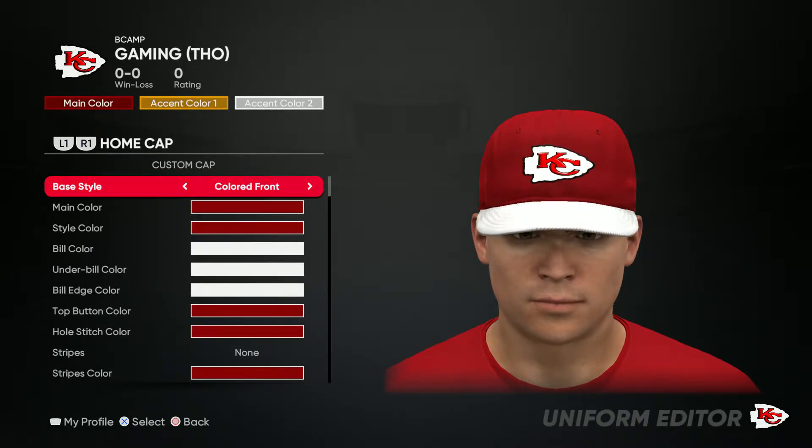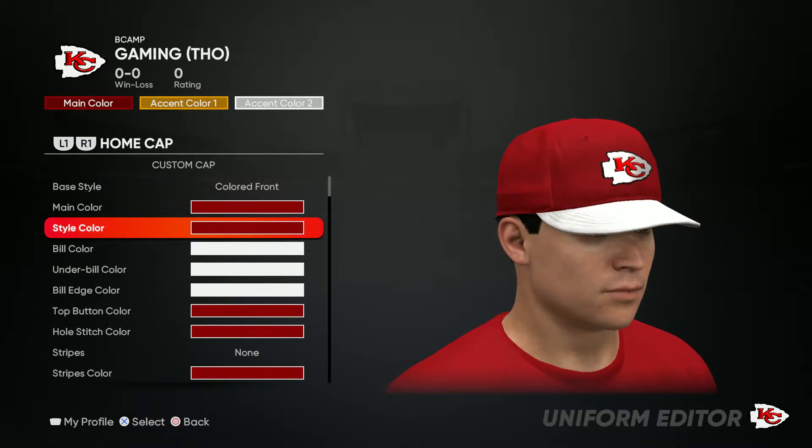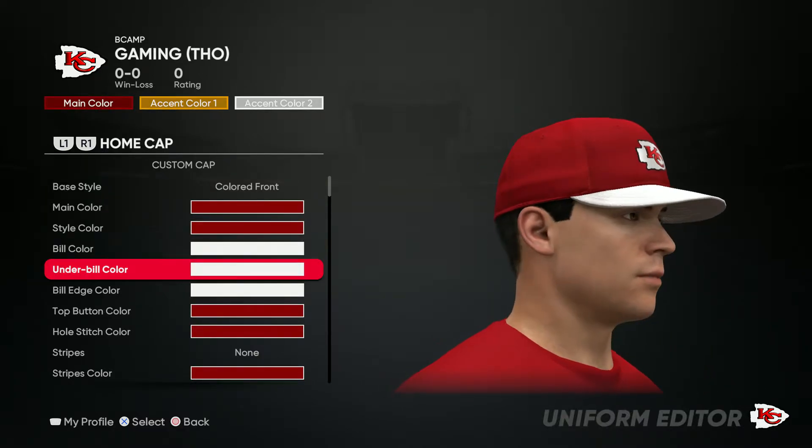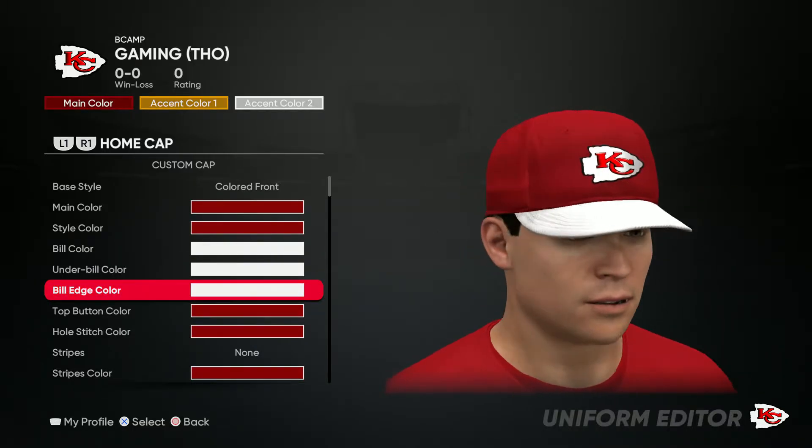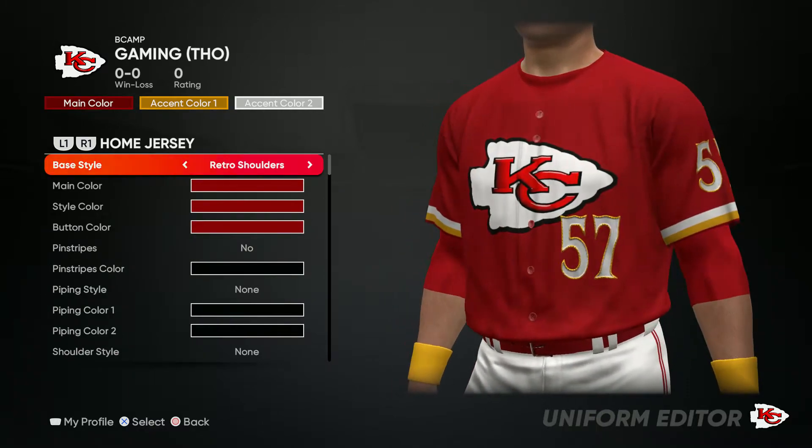Now we got the hat — go ahead and put that logo on the top. Everything is red except for bill color, under bill color, and bill edge color.